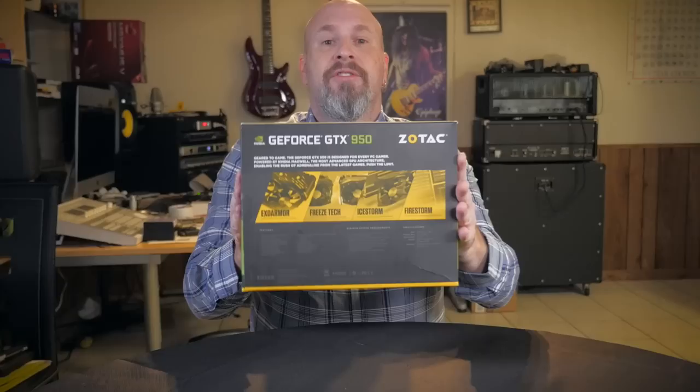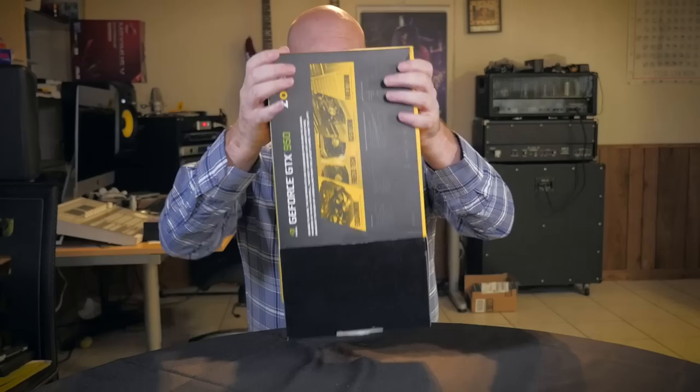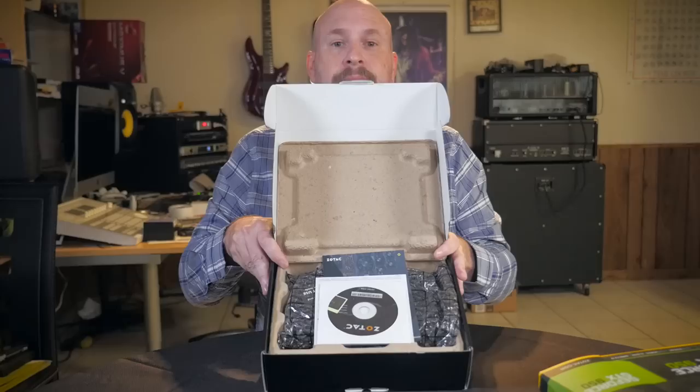Let's take a look at the box — we've got the front and the back. By the way, this is the AMP Edition of the card, so there's a boost clock and a base clock above the reference one, and this one's actually much higher. Now if you know about the AMP Edition, these things have a lot of cool things: an armor exoskeleton, which is really cool, their patented fans, and their Firestorm technology for doing all the overclocking.